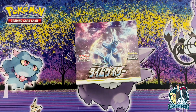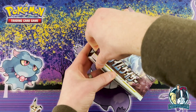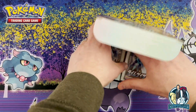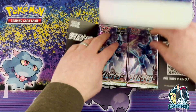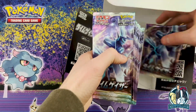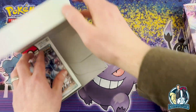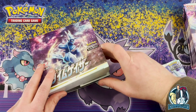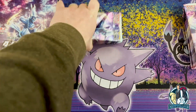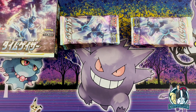I don't think I mentioned it in the first box, but the Hisuian Liligant alternate art is one of my favorites. The chase card is one of the trainers in this set, and the Dialga alternate art would be awesome too. The Machamp one is pretty sweet as well. I just want to get an alt art — I love those — or a gold card. A gold card would be pretty cool.